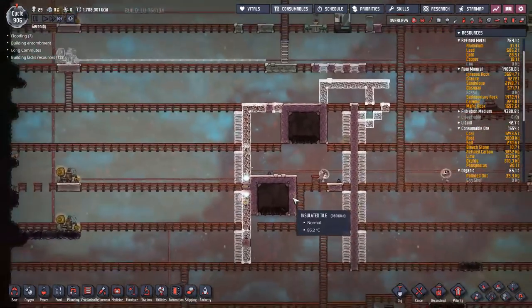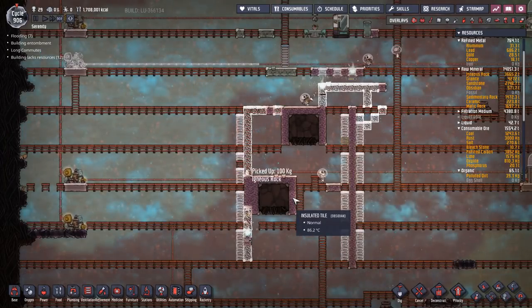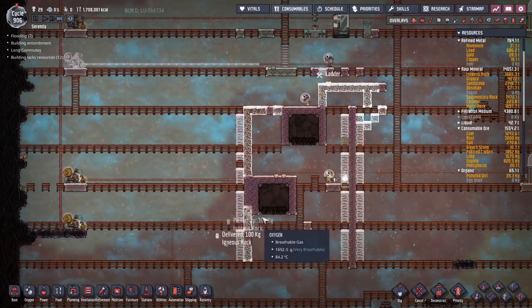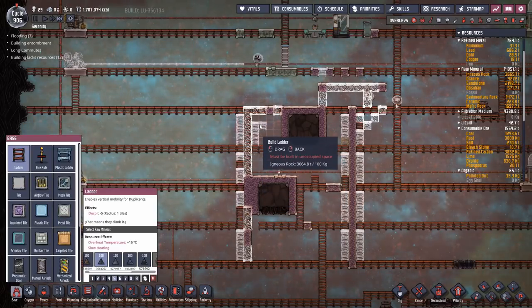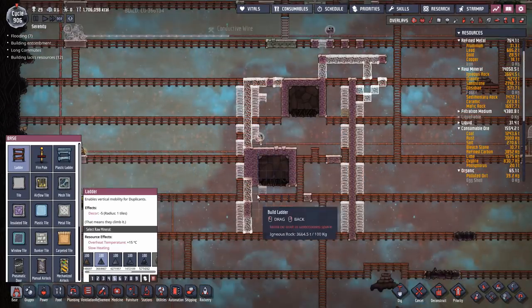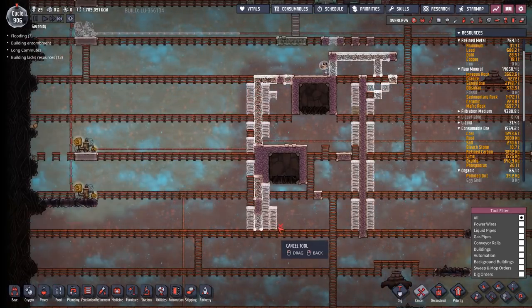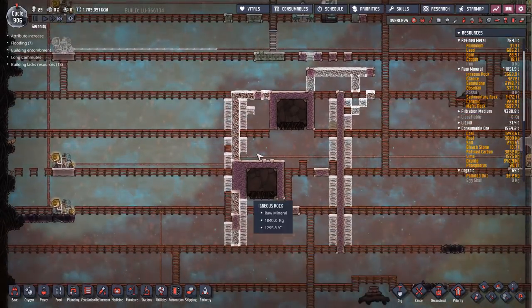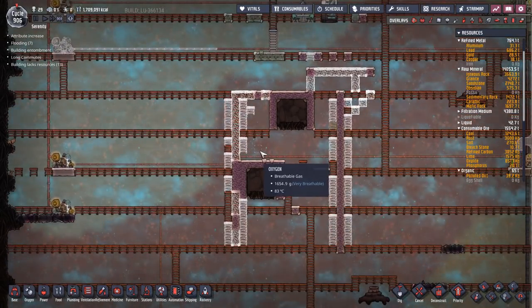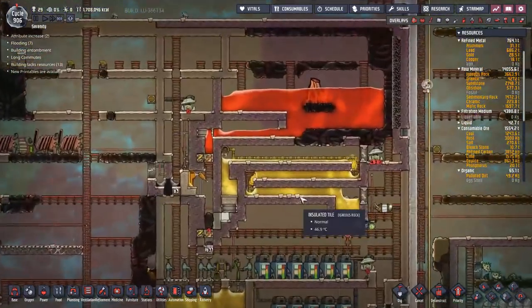I was looking at some great work done by Tony Advanced ONI on volcanoes and magma — how to tame them and do different tricks to get them working. I was trying to figure out how to use one of his new techniques to make a more efficient petroleum boiler, but unfortunately it just won't work with the design I currently use. So this is just going to be a traditional petroleum boiler, sort of like this design — I'll just move it down a bit.